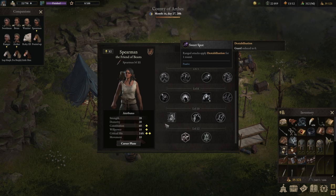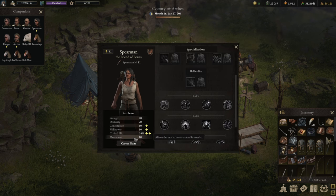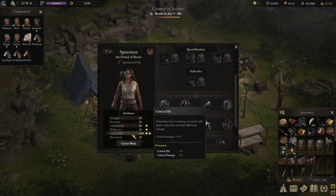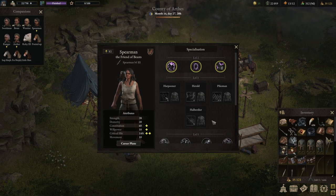In terms of attributes: 15 Willpower is always movement — you want to be around 16 to 18, that's my personal favorite sweet spot. Then the rest goes into Critical Hit. You could also improve a little on the Strength side, maybe 50/50 between Critical Hit and Strength, as Strength scales off the Spearman's damage.